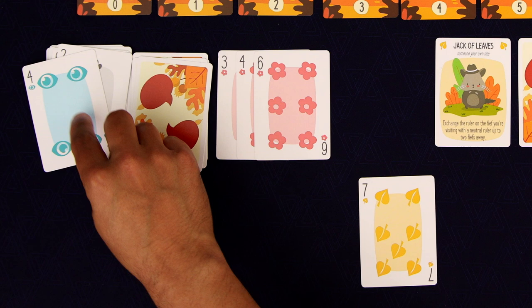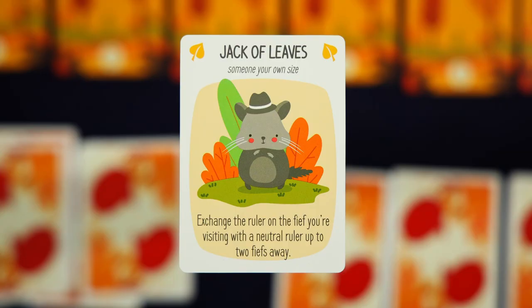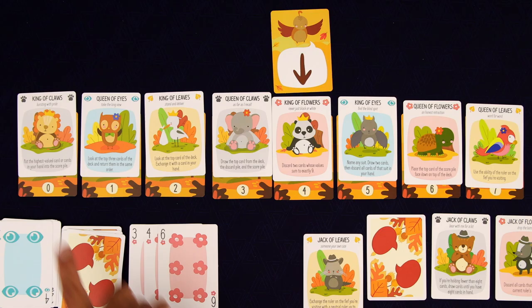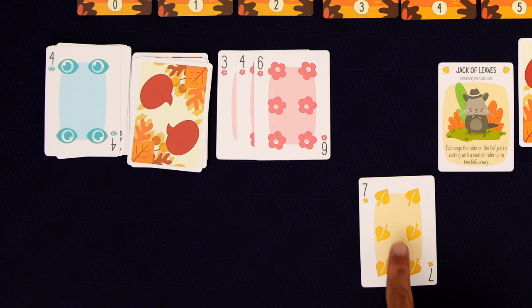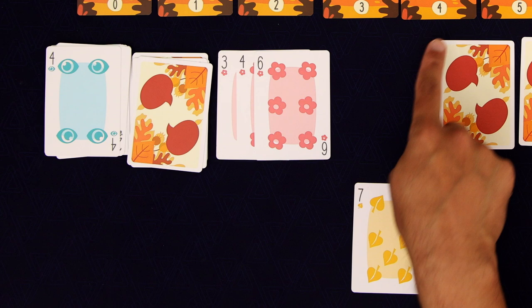Now we're in a little bit of danger. That would have to be a Leaf for us to win. If it's anything else, we're going to lose and we're going to come up one short. So we're going to actually use the special ability of the Jack of Leaves. It says exchange the ruler on the fief you're visiting with a neutral ruler up to two fiefs away. At the moment they're all neutral, and here we have the King of Leaves two fiefs away. We're going to switch, and now we're dealing with the King of Leaves — this is a wild card. So we can flip that over, and now we're in a much better position to win this last trick and get exactly four tricks.